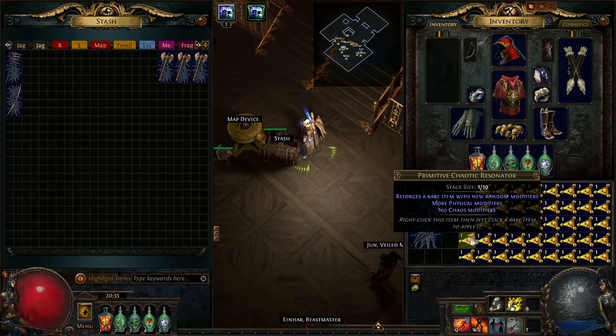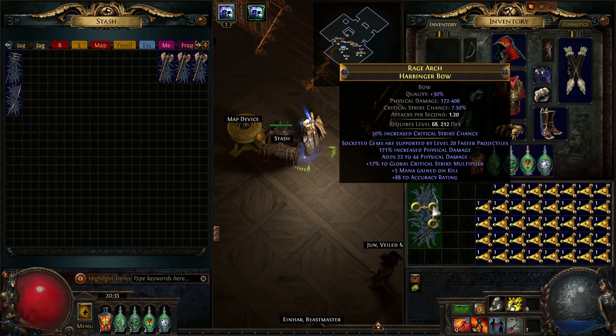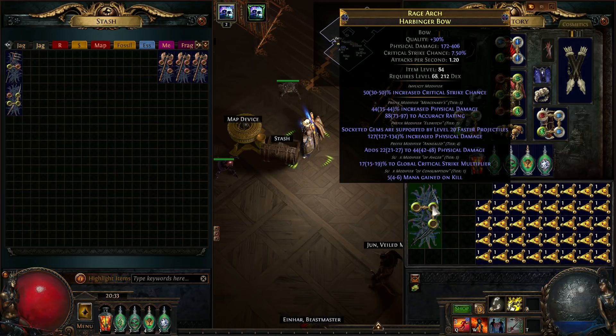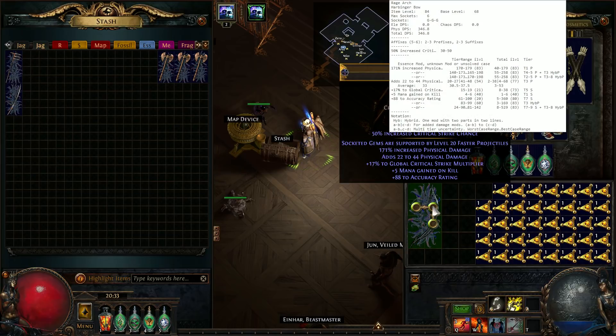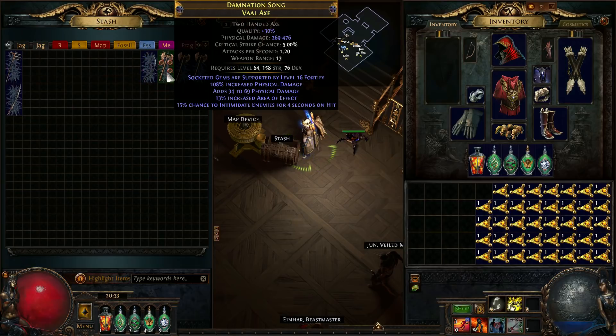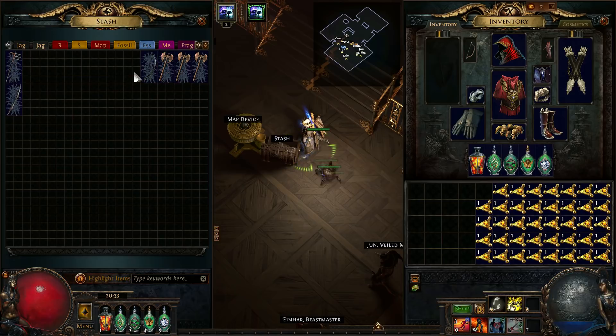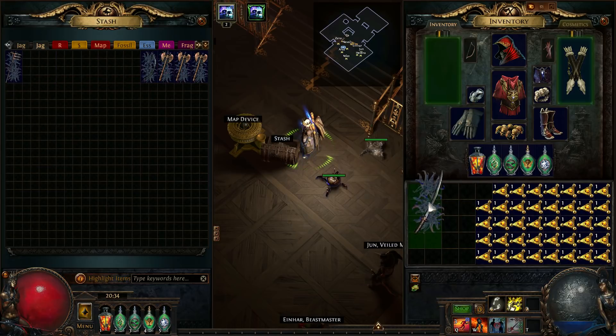Iron Grip, low phys. Iron Grip is not quite as good as Vicious Proj, and not as good as Faster Projectiles either. Currently sitting at 346 — with attack speed it'd be close to 400. This is going to go the same vein as the Vaal axe — it's not very great, but because it's getting nerfed we have limited time, so we might as well keep it.